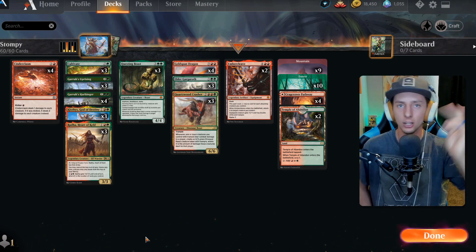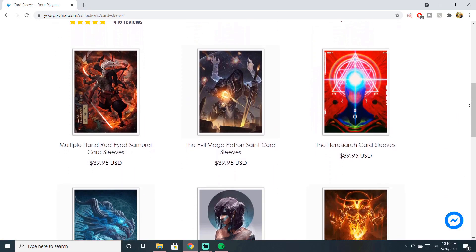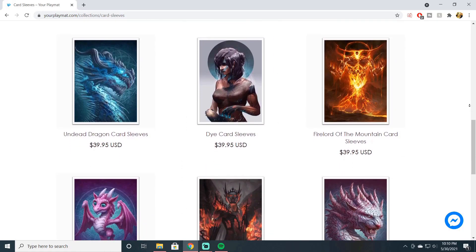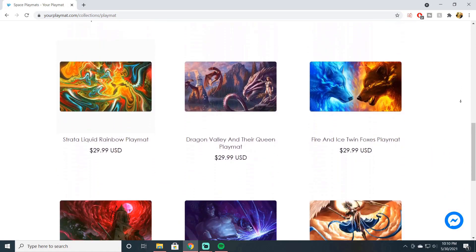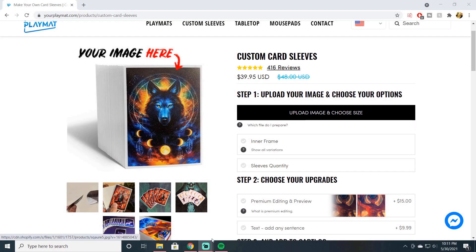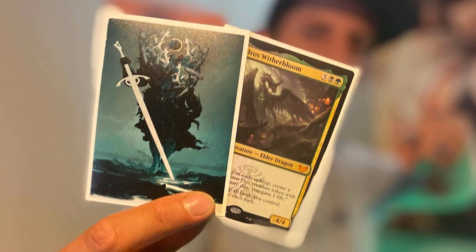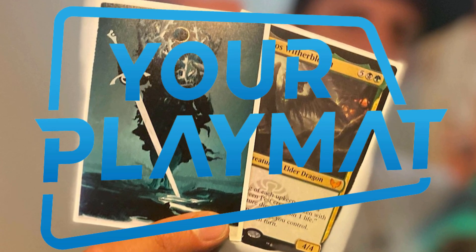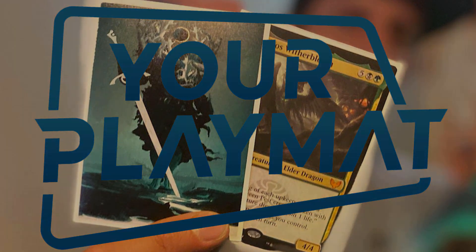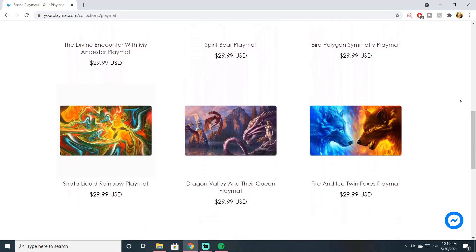If you're in the market for Magic accessories like sleeves or playmats, be sure to check out Your Playmat for some great products. They have a large library of artwork to choose from, but if you want more personalized artwork you can fully customize your own sleeves or playmats with your own images. Visit yourplaymat.com — use the link in the description below to support the channel and get 10% off your order.